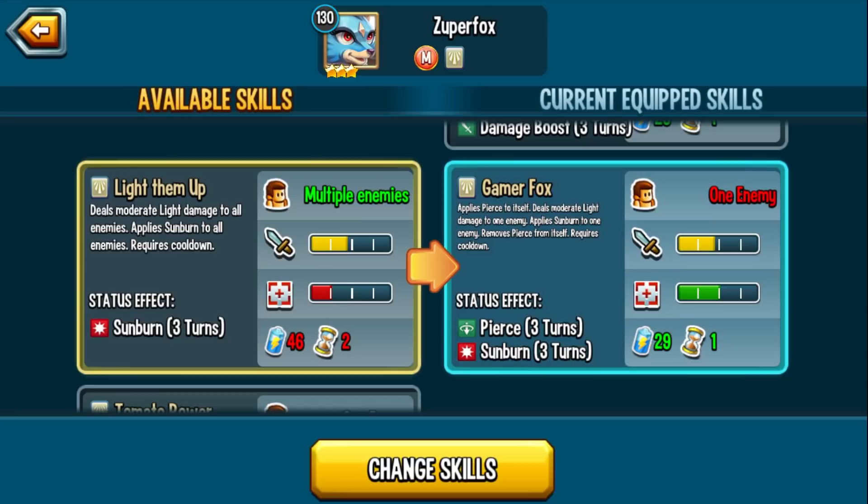Gamer Fox applies Pierce to itself, deals moderate light damage to an enemy, applies sunburn, and removes Pierce. Great skill even at rank 3 — the fact that you can deal damage and apply sunburn is a great way to get a monster near death and let the sunburn finish the job. For example, targeting a Lindworm: if sunburn kills him on his turn, when he resurrects, it's a turn skip because the sunburn killed him.